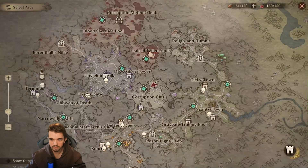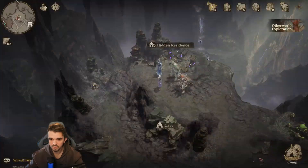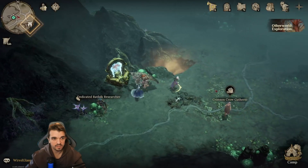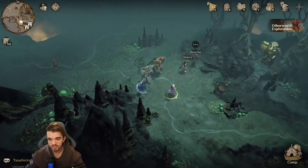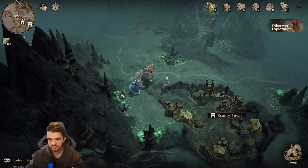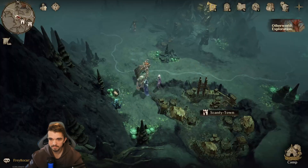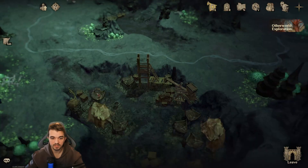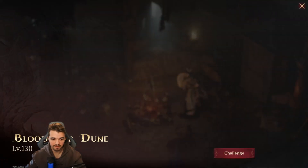We're almost all done — we just have those two more left. In here, we have Scanty Town. Inside Scanty Town there's one — inside the residence, you can find Blundier Dune, which is level 130 that you can challenge and gives you nice rewards as well.